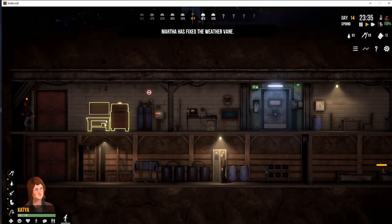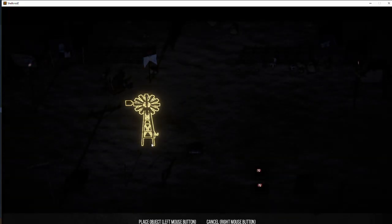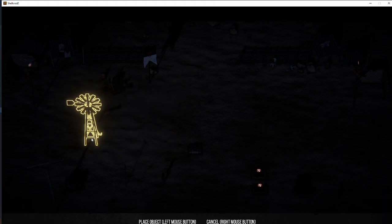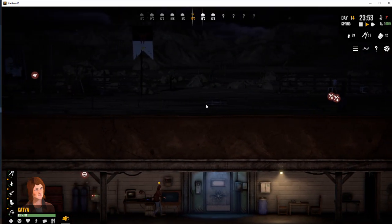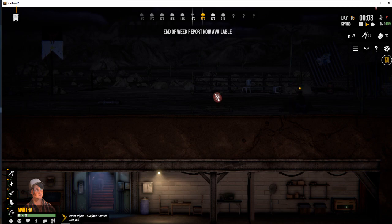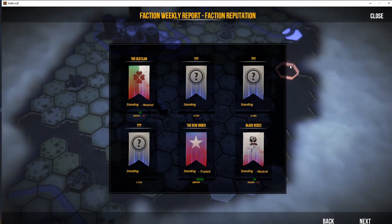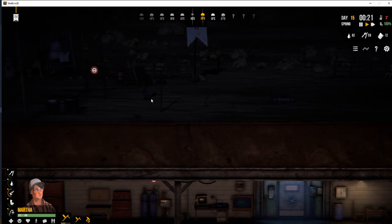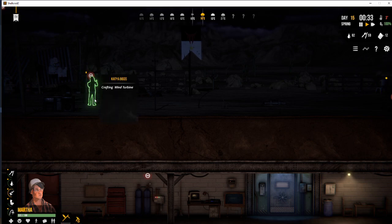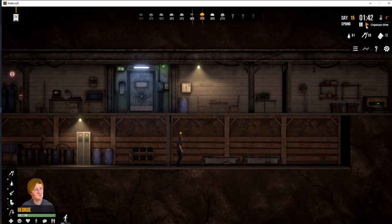Something else worth mentioning is where I've placed the stairs directly under the default stairs — you can move the location to the middle. We built that cable so we can build our first wind turbine. Your wind turbine is what you call an essential power generation device for your shelter, which takes your reliance away from fuel. Fuel can become a scarce resource and you can end up running out. If the power goes off, your freezer room won't work anymore and your food will begin to spoil, which is something you do not want to happen. You can see our freezer room is sat at zero.